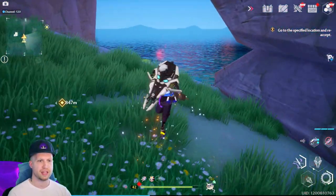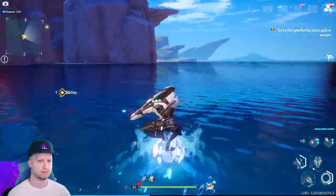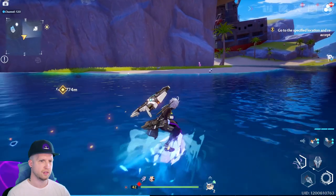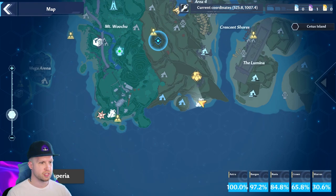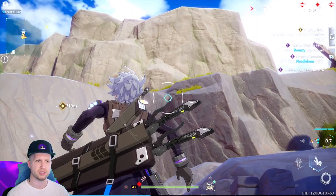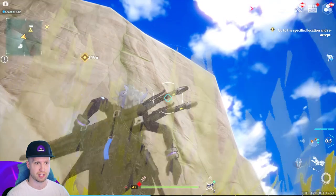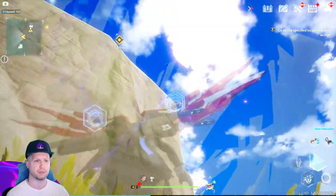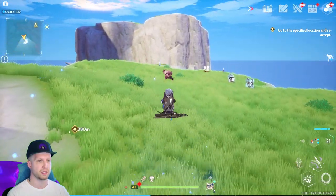As soon as you defeat that first one, you're going to break out your surfboard and then there's going to be another one right here on the beach. So just for reference, this is where we fought the first one, then you come down the beach to this location, fast travel up here, and immediately turn around and start climbing up this mountain. If you have the grappling hook, which is quite far in the main story, that's awesome — if not, you'll have to climb manually.